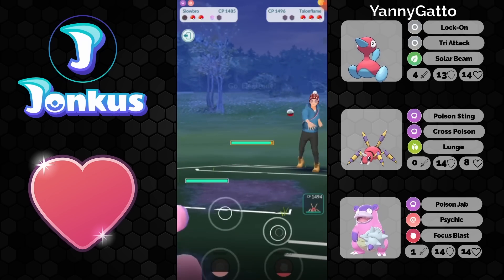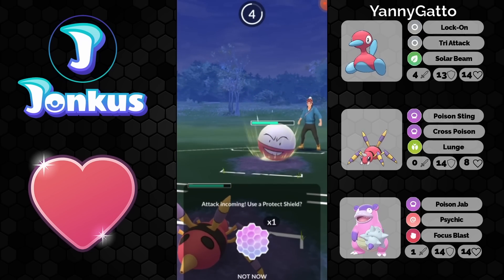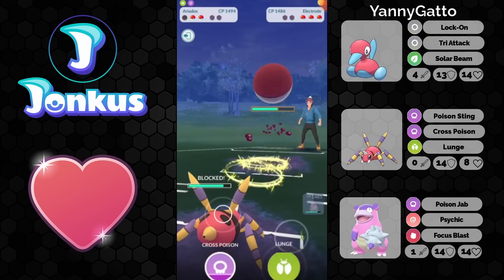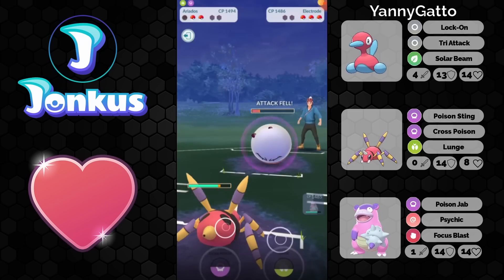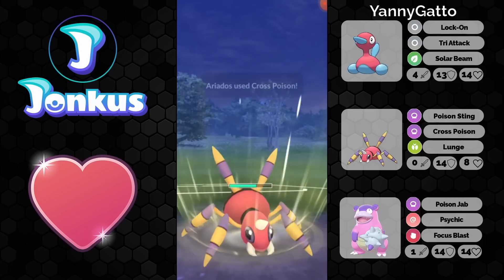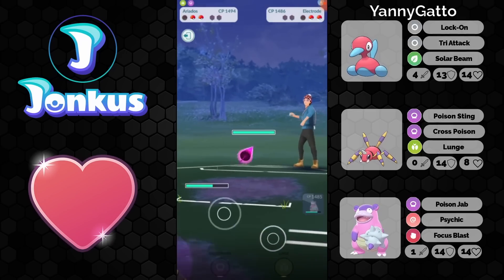Here you will be able to get a shield advantage against the opponent's Talonflame. We see most likely another Focus Blast, but actually you try to catch the move on the Electrode on your own Ariados. You can go for one lunge — you will be able to debuff the opponent. You're actually going to knock them out because you win CMP against them, allowing you to get the attack boost. You're such a lucky player so far.